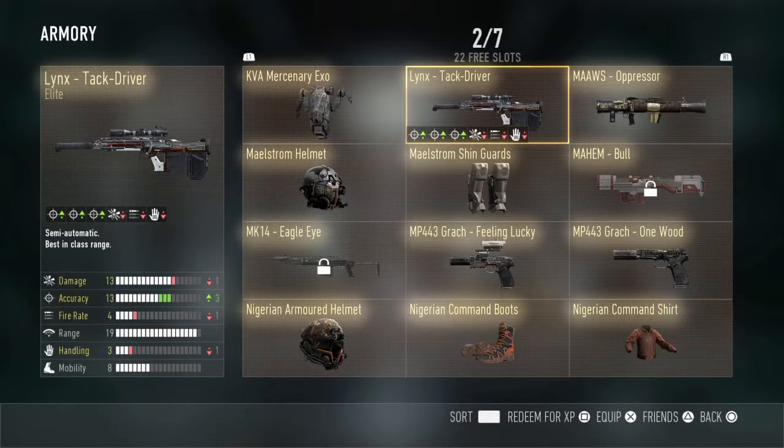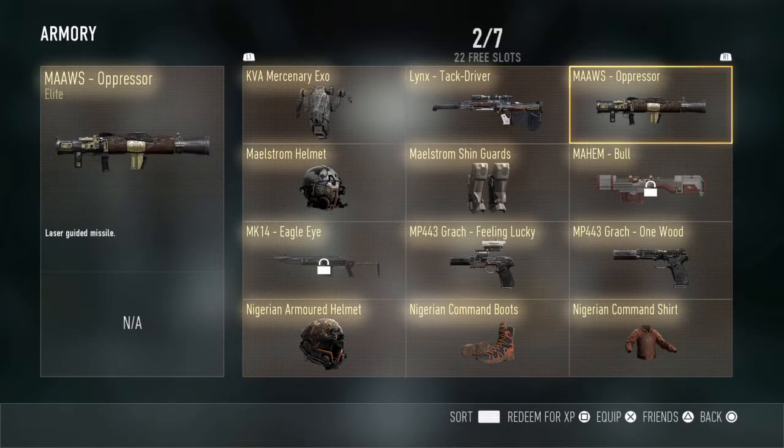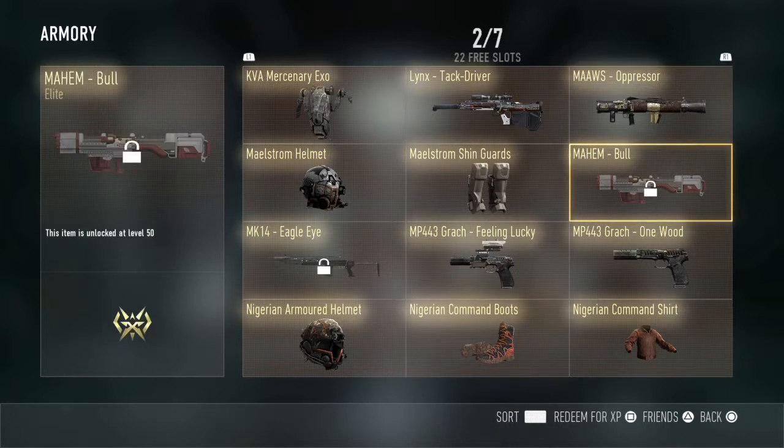Next we got the Maul's Oppressor — it's the elite version of the Maul's laser guided missile. I don't really use missiles that much so I don't know what to say about this one. Going on, we got the Mayhem Bull — it's the elite version of the Mayhem, as you should already know. Look at that, it looks absolutely badass.